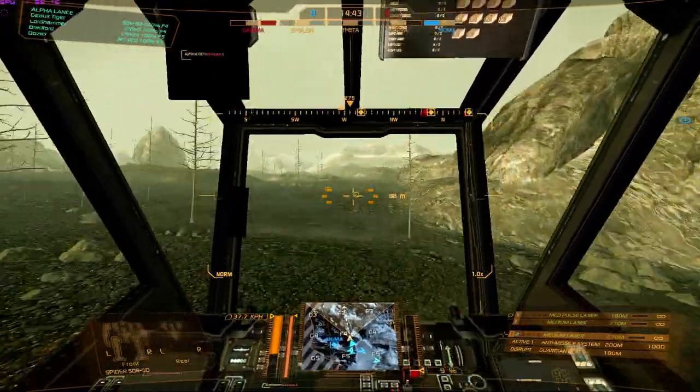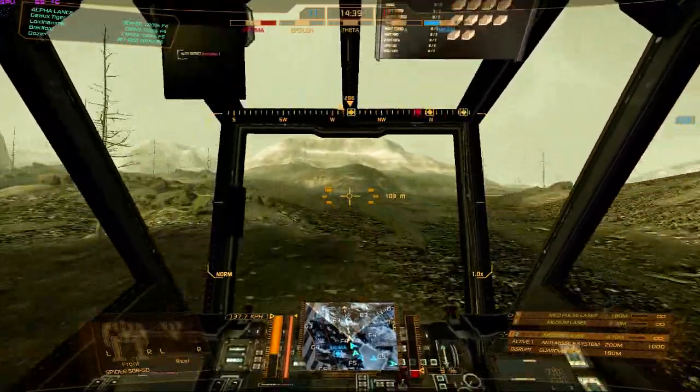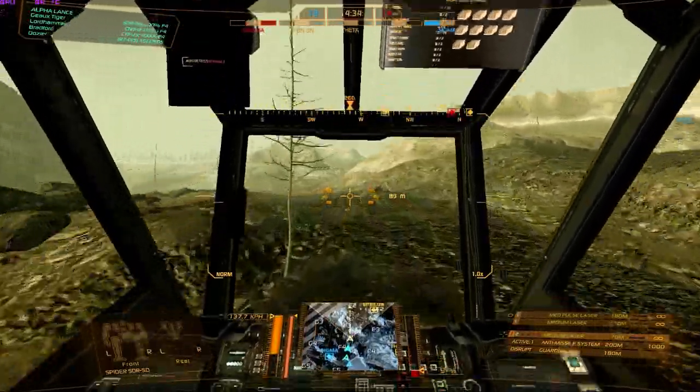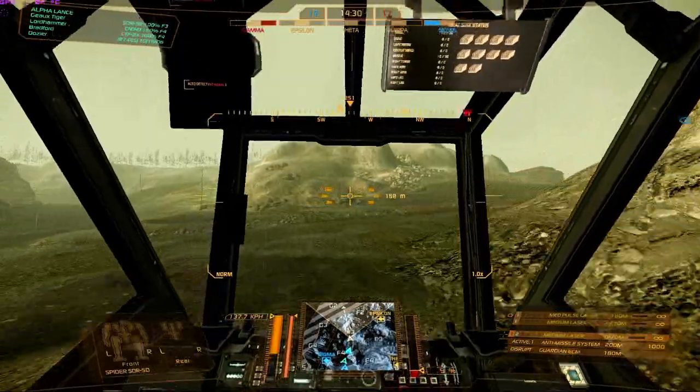Hello MechWarrior fans, this is Shinjoy aka GoTiger in the MechWarrior Online Universe, bringing you a rundown of the light mechs. The light mechs currently range from 25 to 35 tons. They are the Commando, Spider, Jenner, and Raven.